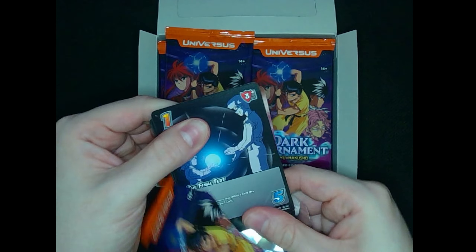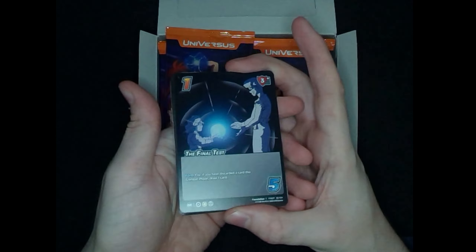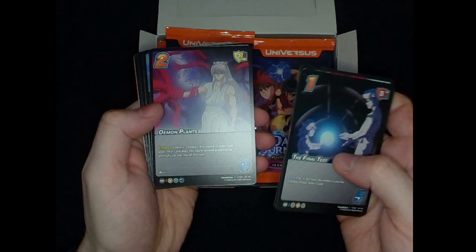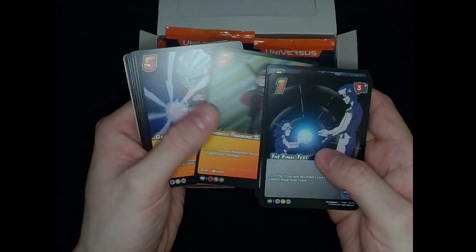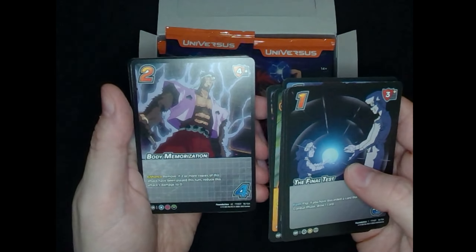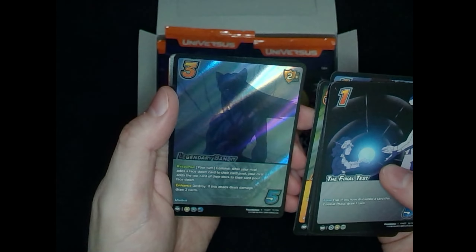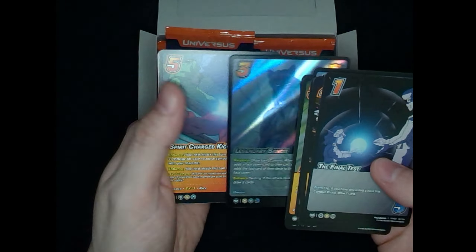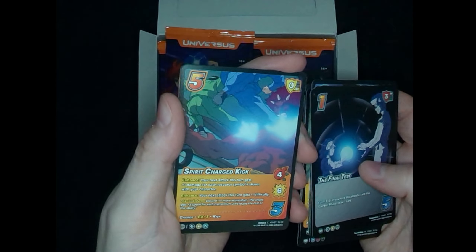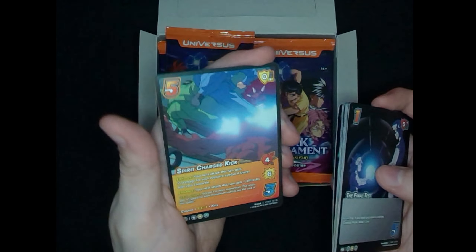Let's go ahead and open this up. You can already feel the extra card in here. We have the Final Test, Card Strike, Master of Wind, Demon Plants, Quick Recovery, Bamboo Training Slash, Genkai Spirit Gun, Finger Daggers, Body Memorization, Legendary Bandit as a normal rare, and then the retro reprint is a non-foil Spirit Charge Kick, so that comes in as common. Our character slot is a Chu.